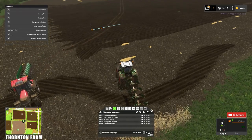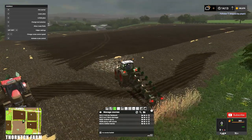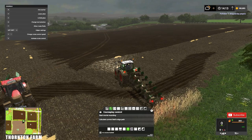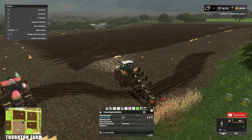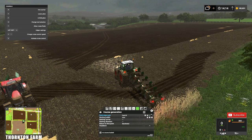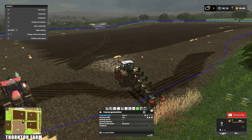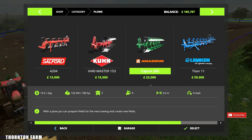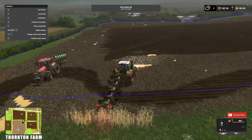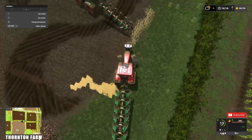We're going to use two tractors to plow this field. We're going into field work this time — this one here, field work. Generate a course. Field 13 — hit the little icon and make sure we've got the correct field with the blue mark around it. These two plows are 3 meters wide each. Pull around to the side to make this easier to walk through.